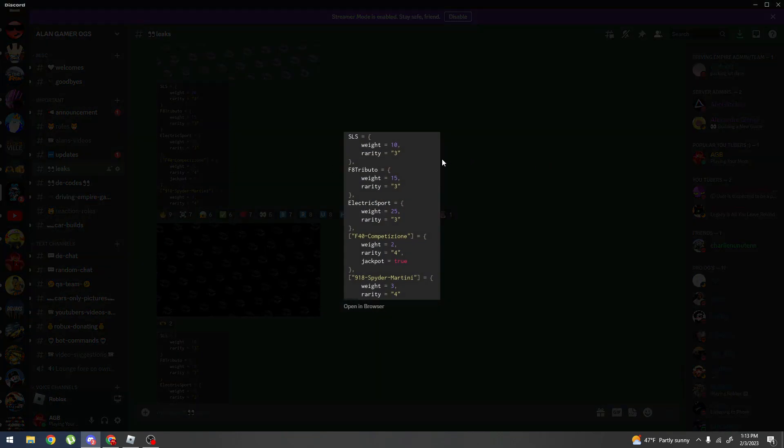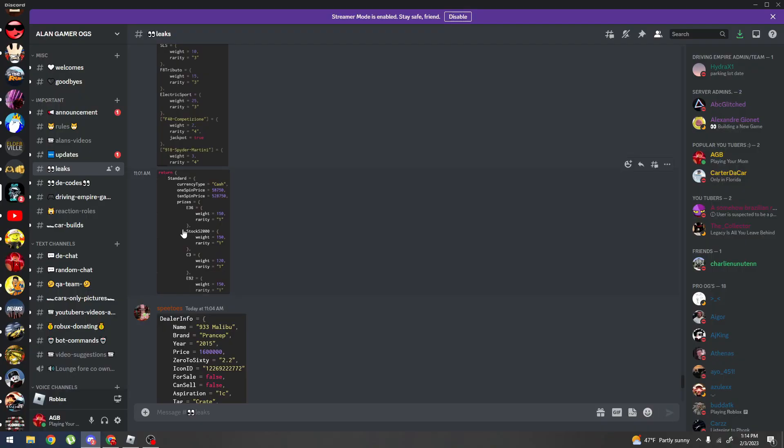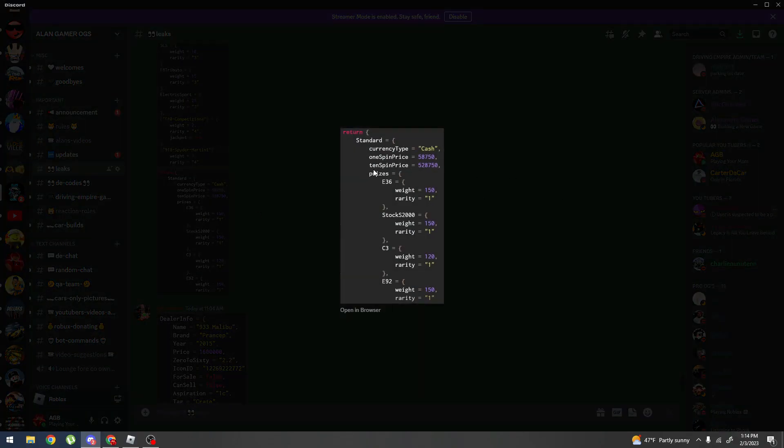Now here we got some scripts. It looks like we're getting an SLS — maybe SLS AMG? The data shows fields like weight, rarity, electrics, F40 at 19, Spire. I hardly understand most of this, but if you guys can read it, go ahead and pause — it's kind of crazy.